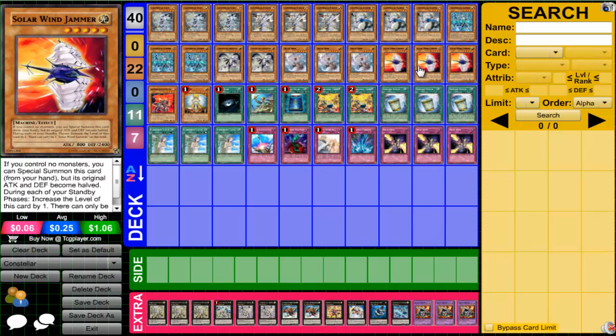Triple Solar Windjammer. When you control no monsters, you can special summon it — its attack and defense become half, but who cares, because it's level 5 and that's all you care about. You go special summon Solar Windjammer level 5, then summon Khaas to make level 5, or banish a Light to summon Ghost Ship level 5, or use Insta-Fusion for Jamanite level 5. There are plenty of ways to make a bunch of level 5s — that's how this deck works.